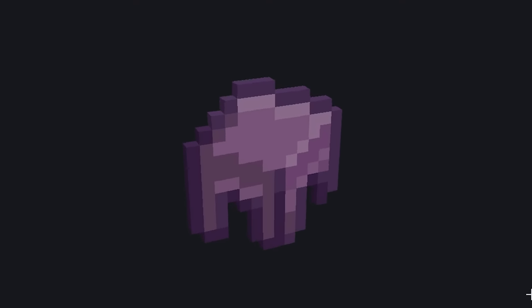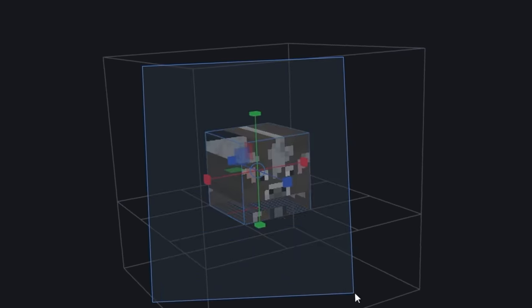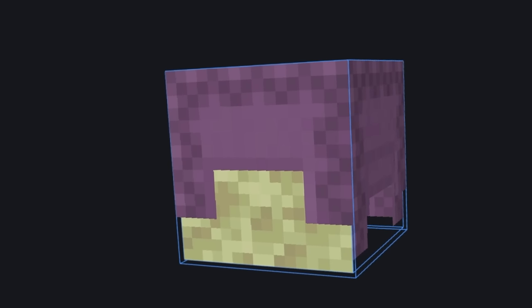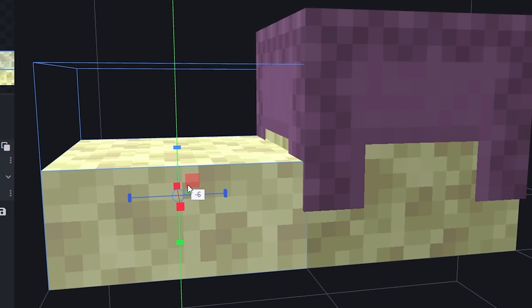My next idea is to turn a shulker box into a shulker themed dinosaur. Let's start with this cube — yes, it is a cow, don't question it. See? Better already. Shulker. I thought a good texture for the body of this mob would be endstone, to go with the shulker theme. So we're going to use these pieces to create the rest of the body.